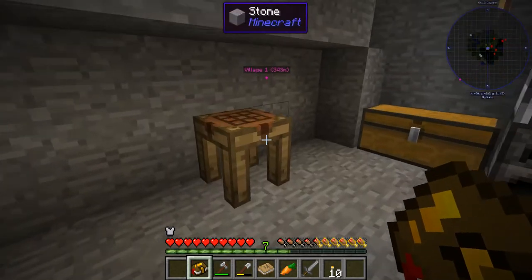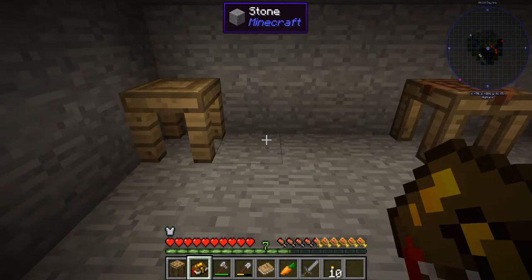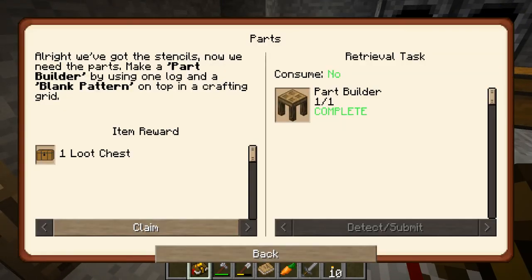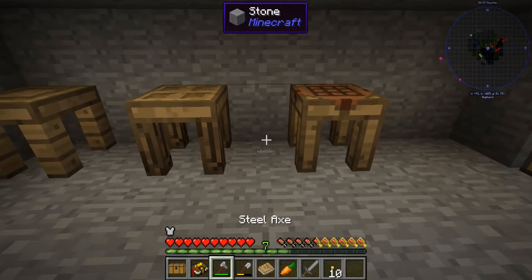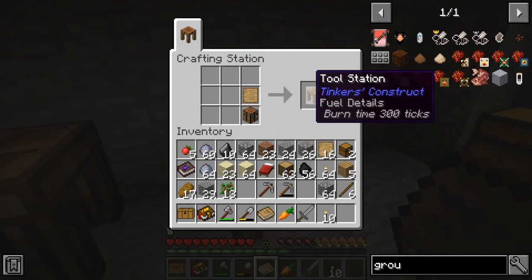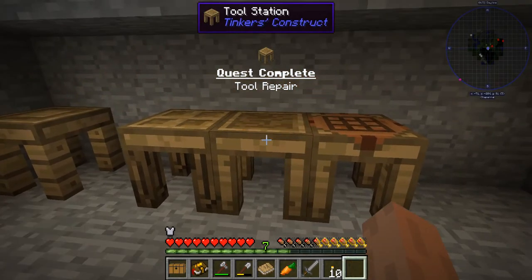We need the part builder, which I believe is a main wood with a plank pattern — and yes it is, there's the part builder. Let's get that quest. There we go, that goes there. Claim that loot chest. Next we need the tool station, which is crafted from a crafting table with a blank pattern. And there's our tool station. Okay, that goes there.